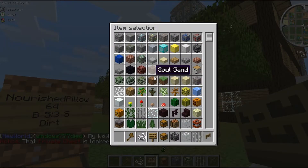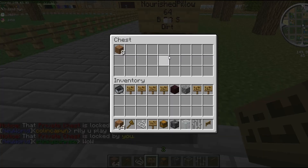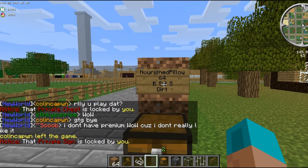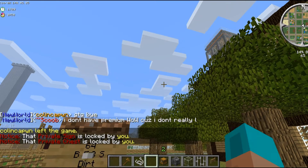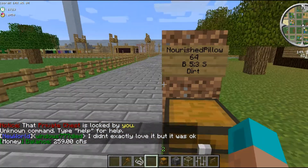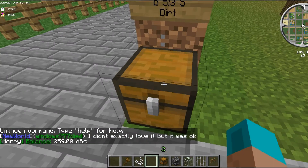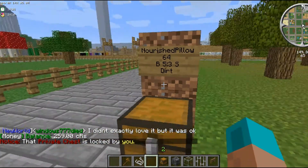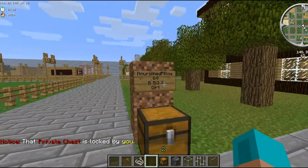I don't have any dirt, give me a second. So say I want to sell 64 dirt to Nourish Pillow — that's me. I'm an admin so it doesn't work for me, but literally it'll just take the dirt, put it in there, and then you can do slash money and your money will change. So if you're selling stuff, you should probably put the stuff you want to sell in the chest. If you're buying things from people, you don't even need to put anything in the chest — it'll just automatically collect stuff when people sell to you.